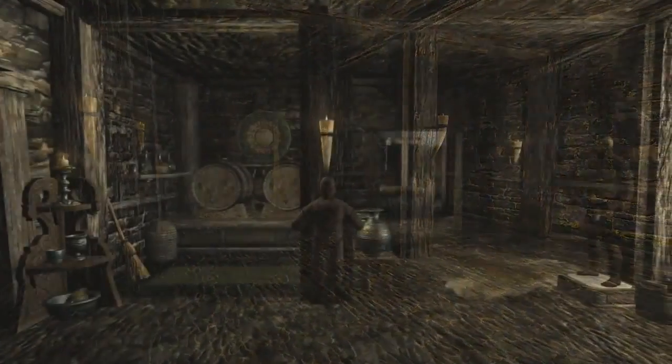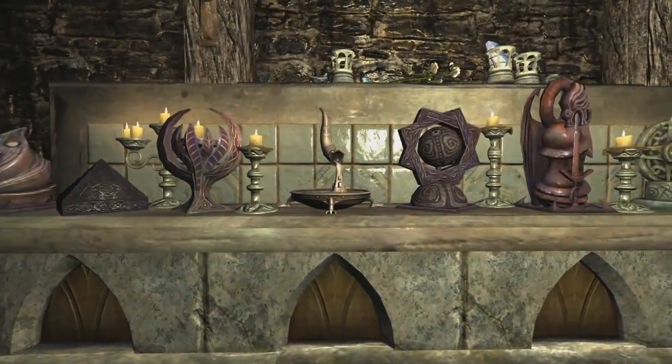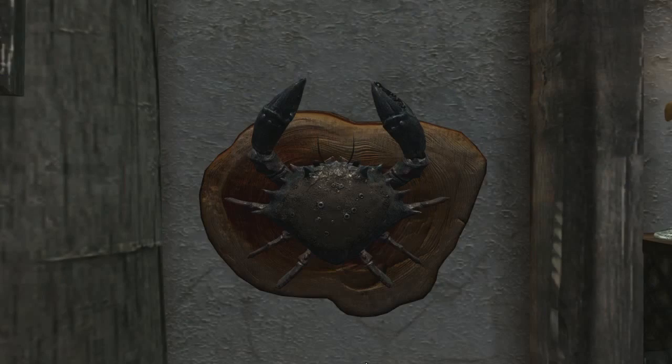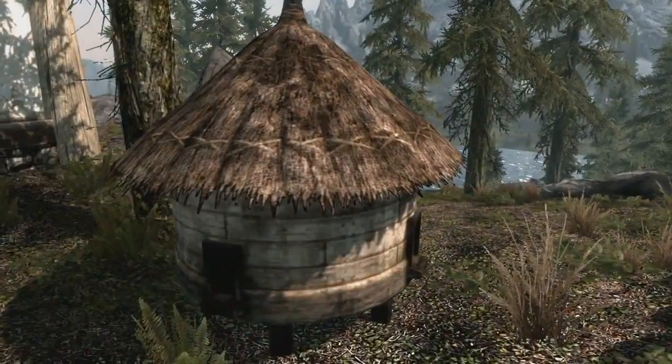Use the interior workbench to furnish each room with a large variety of craftable objects. Showcase your treasures with simple display cases, and impress your friends with elaborate trophies and even mounted mud crabs. Fill out your backyard with a garden, fish hatchery, and other useful additions.